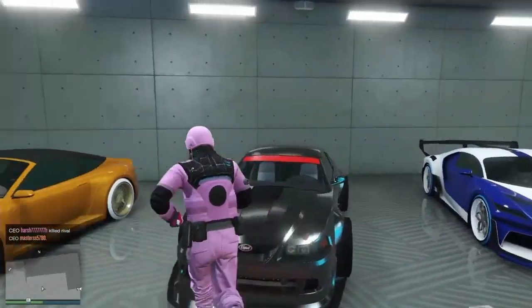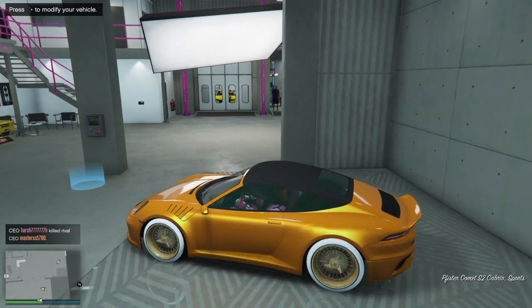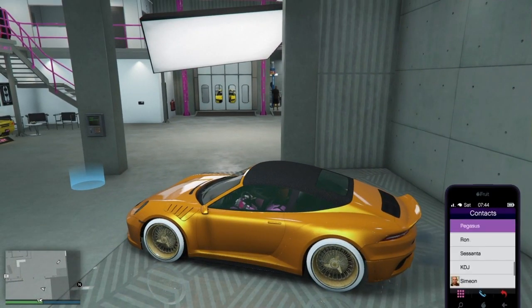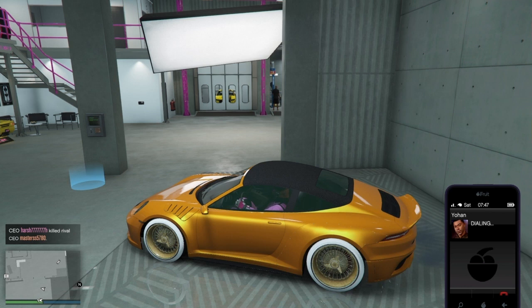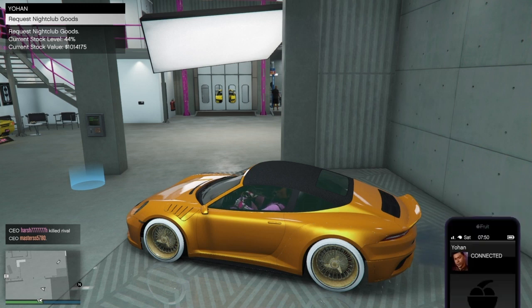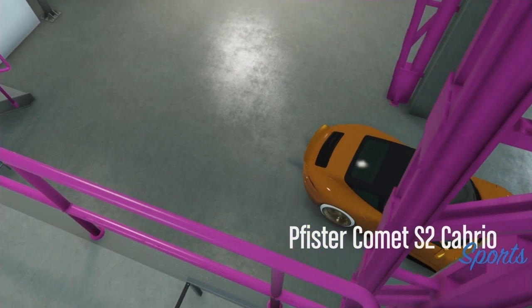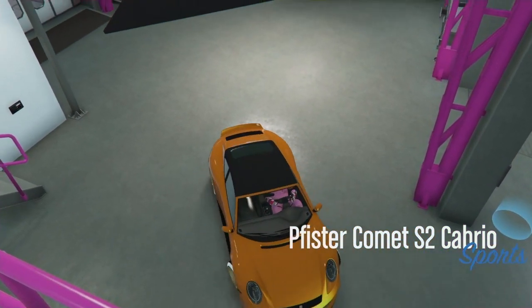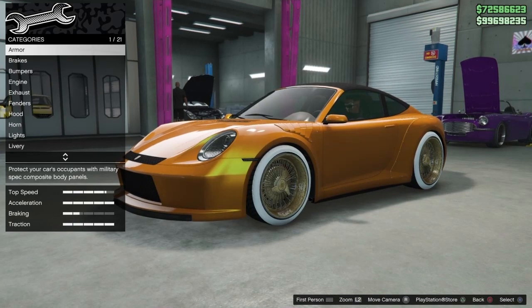Get yourself to the auto shop by any means, then get into the donor vehicle. Before you hit right on the d-pad, you want to call up Johan — you're going to require a nightclub for this. Call him up to request the nightclub goods, and as soon as you request them, hit right on the d-pad. It will then send you towards the auto shop workshop.